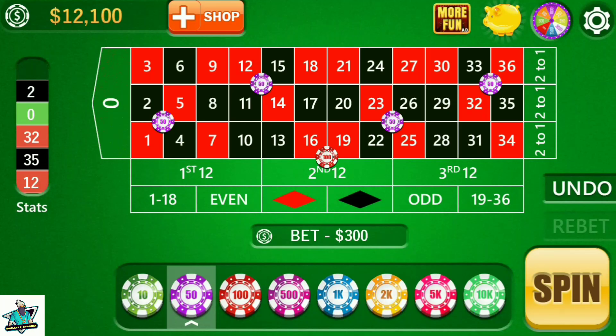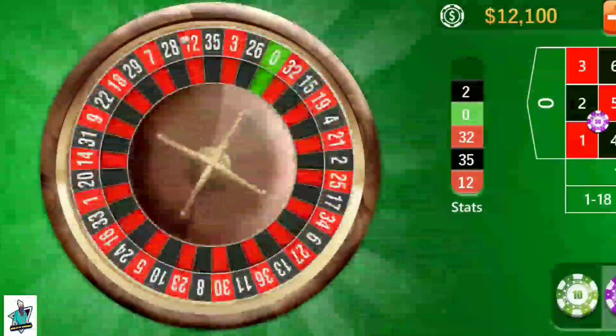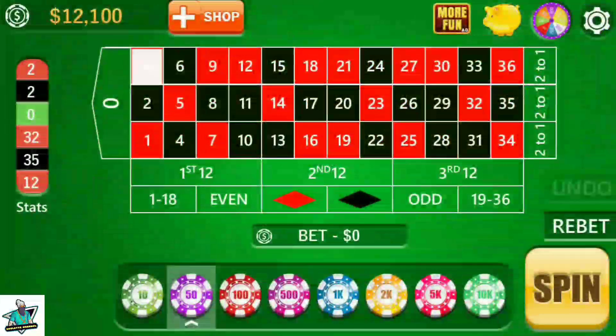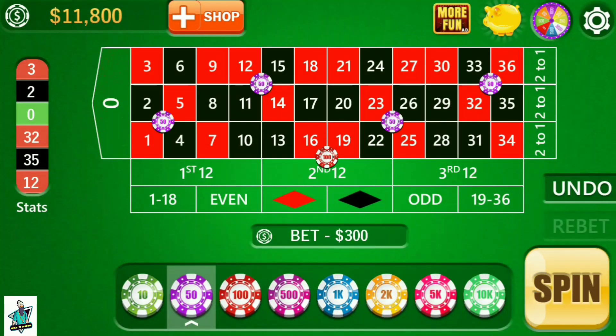Again I win 400 profit, undo and make it single. Again I win 300 units. Spin again — it's 3. I lost 300 units, but don't worry. I put 550 units on every corner, that is 500 units total. Spin again.